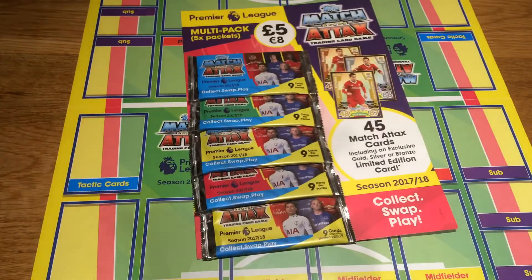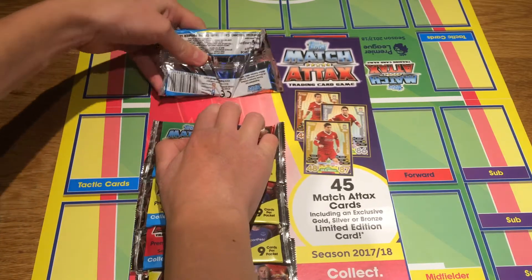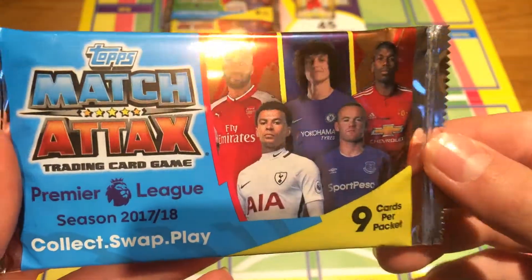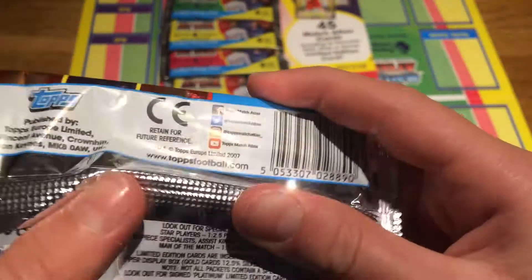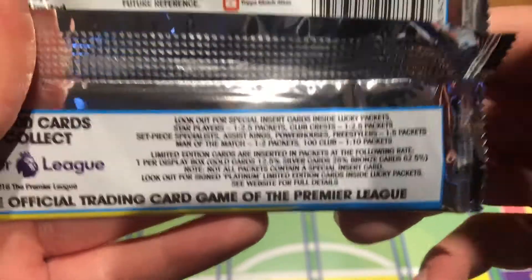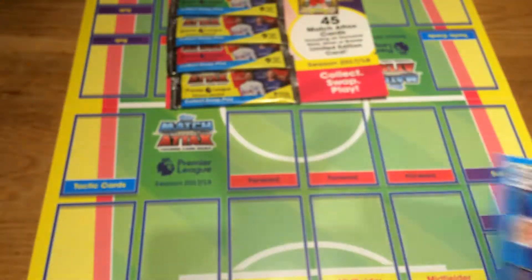Let's get straight into it and see what limited edition cards we get. I really hope for a Hundred Club, though I really doubt it. I have got back-to-back Hundred Clubs which is really good. Here's the pack design - Lacazette, David Luiz, Pogba, Dele Alli and Rooney - nine cards per pack, four pounds. I've got the blue, green, two yellows and a pinkish reddish design. The odds: Hundred Club is one in ten.